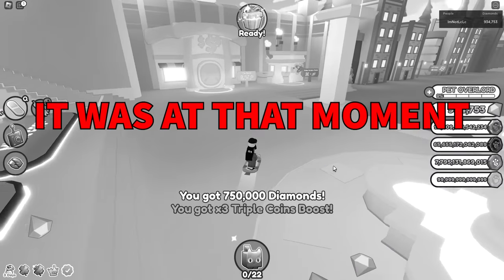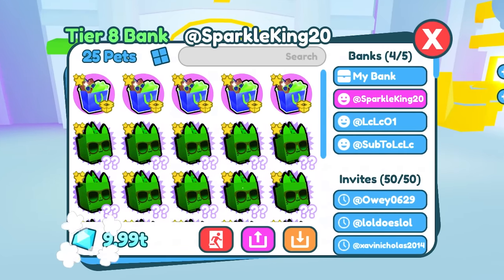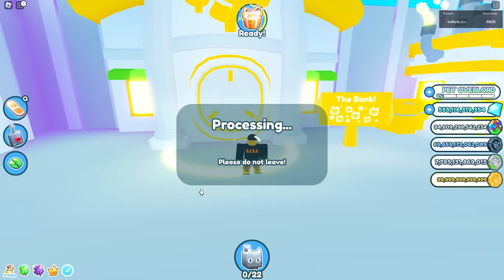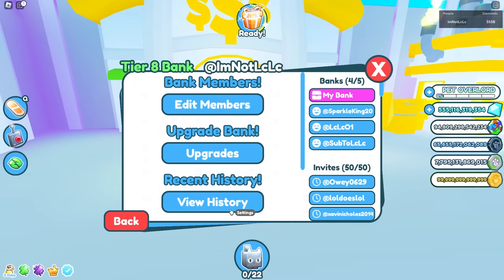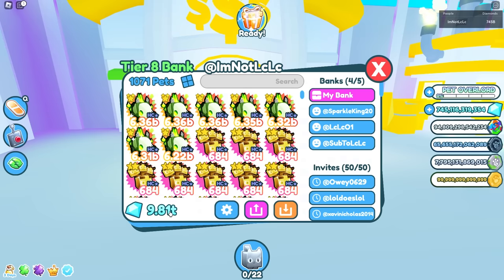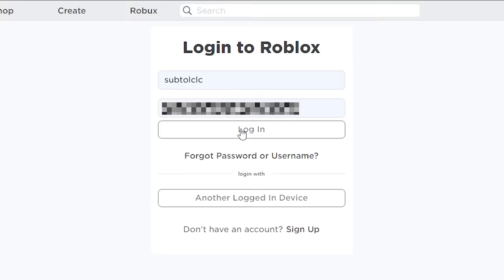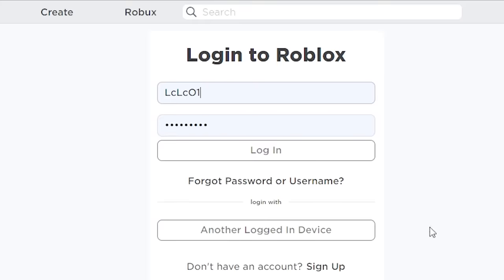At that moment things got really interesting — SparkleKing now had 10 trillion gems! I borrowed it, hit the magic limit of 10 trillion in one bank account, and tried to claim interest — but the bank said it didn't have enough space. I removed some gems to make room, then claimed: 83 billion gems. Logged into my second bank: another 83 billion. Third bank: 83.3 billion.